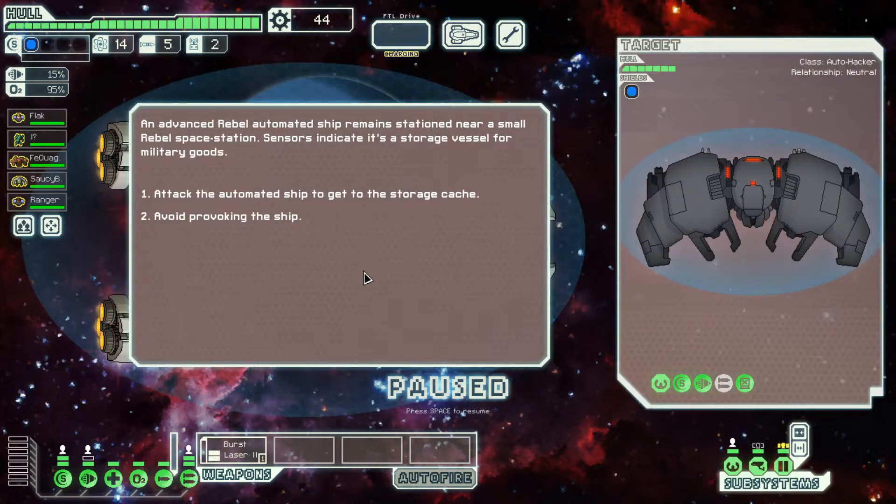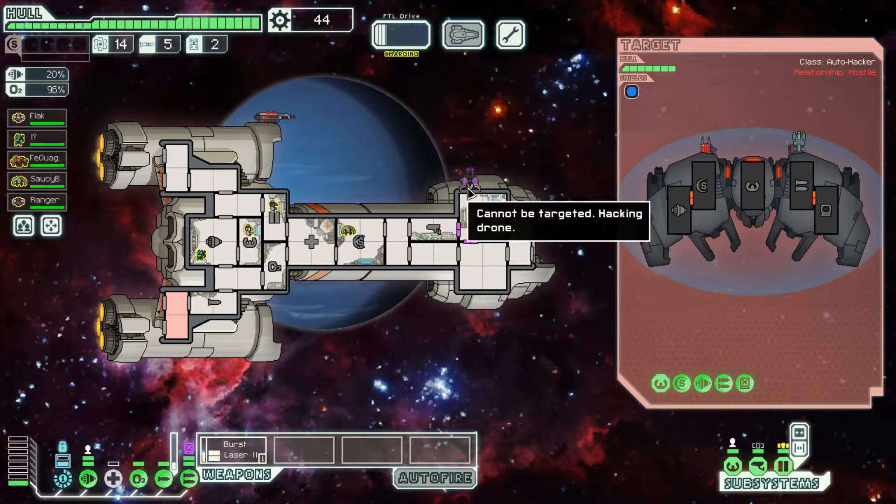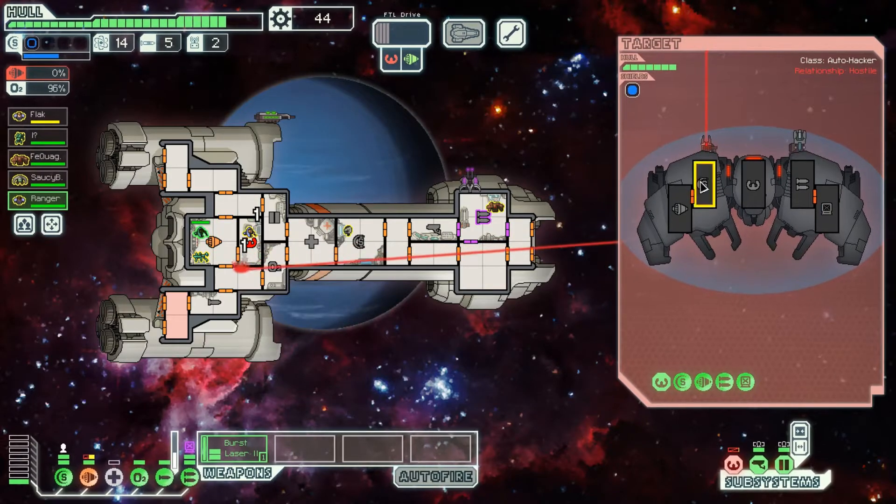An advanced rebel automated ship remains stationed near a small rebel space station. Sensors indicate it's a storage vessel for military goods — attack the automated ship to get the storage cache. Obviously. We don't need to heal, let's increase dodge. They're hacking with a hacking drone — this is the worst. Our weapon system is targeted, and they're using an ion weapon to keep our shields down while slowly cutting into our ship.